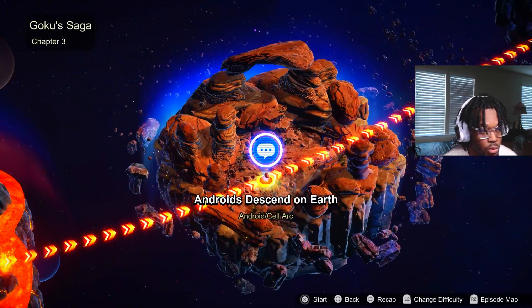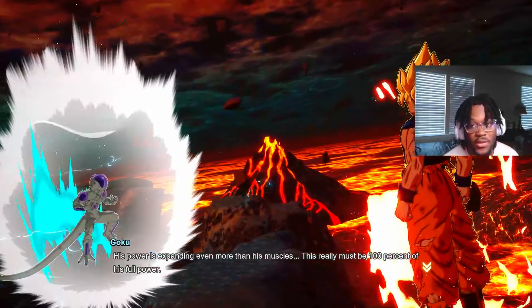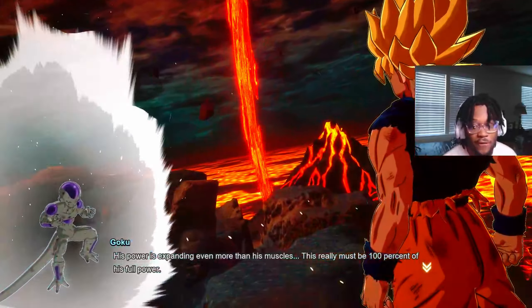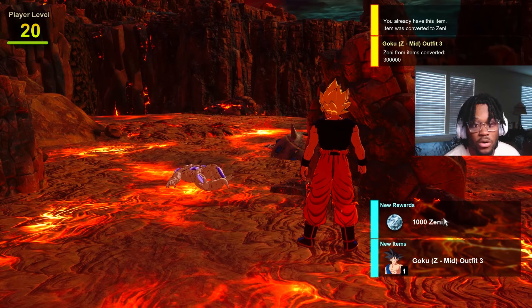Once you do that, you're going to enter and then you're going to fight Frieza. Once you finish this fight at the end, you'll see you got an outfit and Zenni. So now we're about to beat Frieza here, and after you beat Frieza, you're going to see in the top right corner — you get 300,000 Zenni from the outfit that you already have.